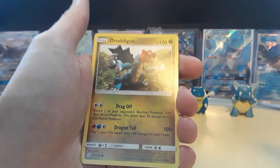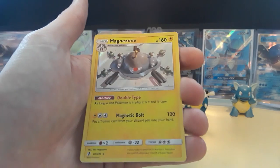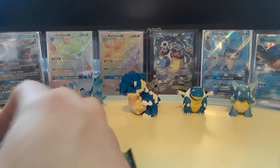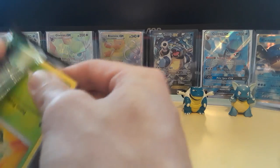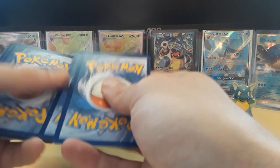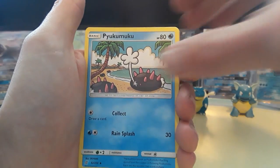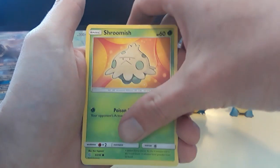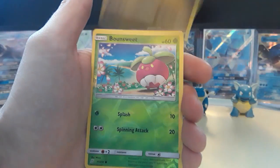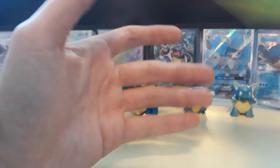So we have a Fairy Energy, Tranquill, Electric-type Reset Stamp, Shroomish, Slaking, Driftloon, Dewpider, Druddigon, Sewaddle for the reverse, and then a Magnezone! I think this is the very first time I'm seeing this Magnezone — it's pretty cool, I like it. A lot of people didn't like the third evolutions when Gen 4 came out, like Magnezone, Magmortar, Electivire, Porygon-Z — but I enjoy them.